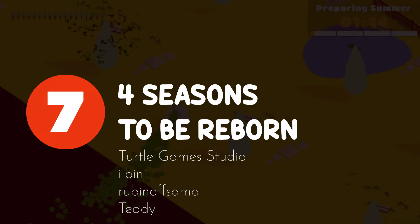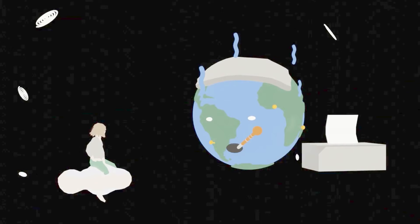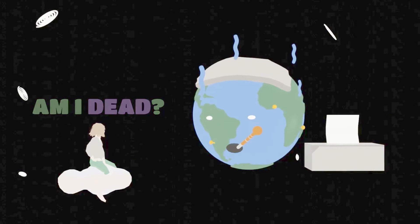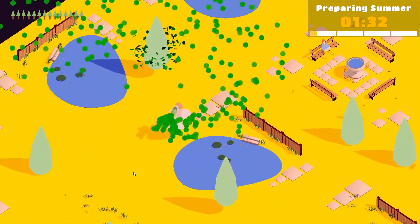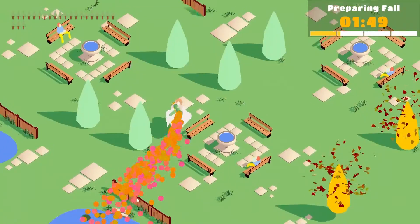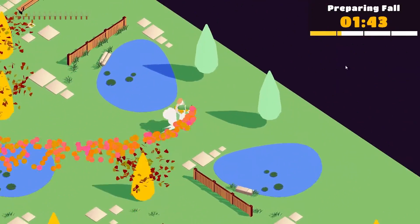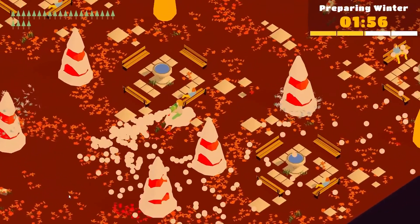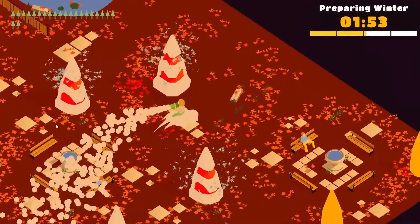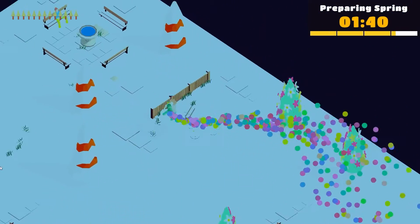One of the most aesthetic games from the jam was Four Seasons to be Reborn, and with good reason for getting first place for visuals. You play as someone who died saving a cat from being hit by a train and have struck a deal with the earth to help prepare the seasons so you can be reborn. You sit on a cloud and move around using the season gun, painting all the trees to move onto the next season. The visuals immediately remind me of Untitled Goose Game, and the gameplay is very loose but fun. It's quite short and simple, but I would love to see this game expand on its gameplay and offer new types of season guns.